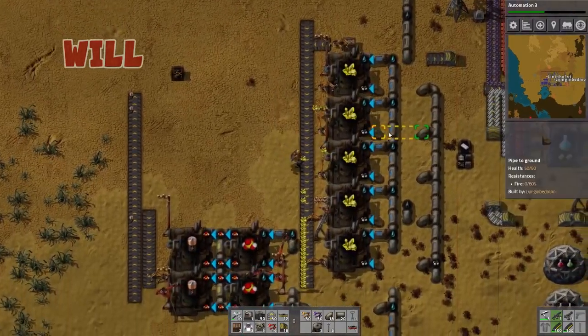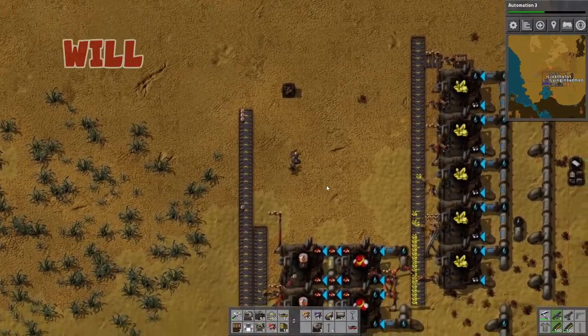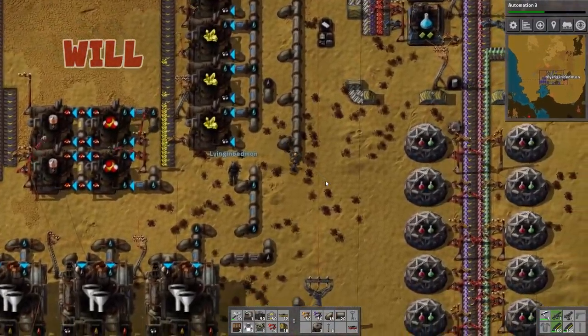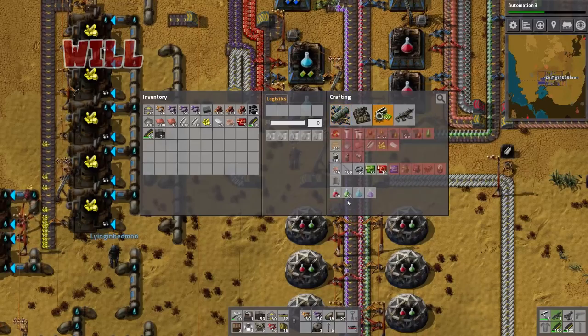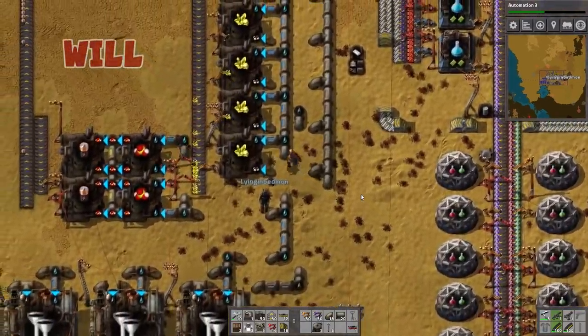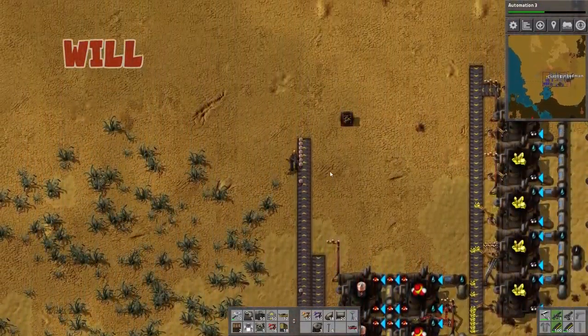How many of these stupid batteries do we have to make? We're about halfway through on 100, so we need 50 blue science. And every blue science requires one battery, so we only need 50 batteries. At the speed that we're producing this at, we'll be there in no time.